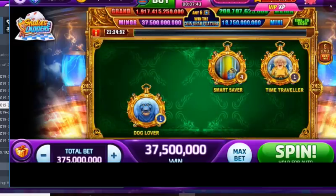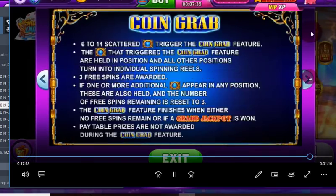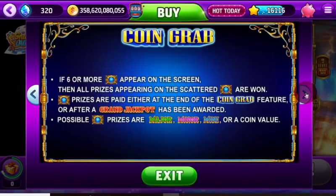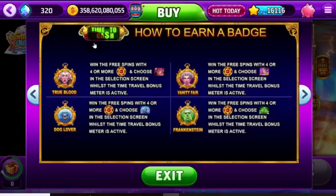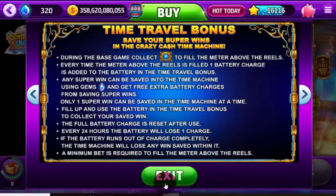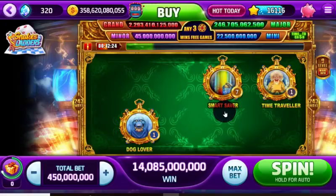The money is worth it. The gems you spend to save a win are really worth it compared to what's in the coin store. Now, quickly, the badges. You can earn any of four badges which trigger during free spins — so you want four or more of the golden red symbols. Depending on what you choose — Dracula, Frankie's Bride, Frankenstein, or the werewolf — you will get that badge. You will also get a badge if you travel back in time, if you win the grand jackpot while the time travel bonus meter is active, and if you override an existing time travel save. I've managed a few badges, one being the smart saver.